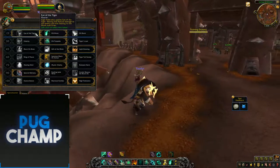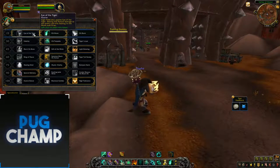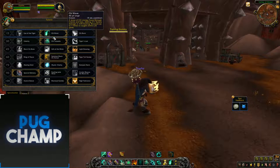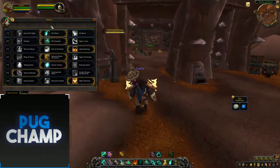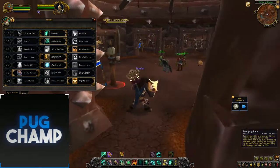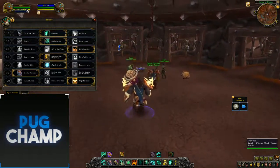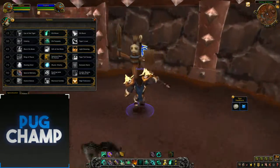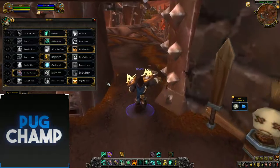First you have Eye of the Tiger, which works the same as it does in Legion — not much change there. Chi Burst also hasn't changed; the first talent tree is just not changed. What I prefer is to take Chi Wave, due to the fact that it's going to be a bit of burst healing. With Chi Burst, you've got to channel it, and it just allows you to get more stagger than you should. The main thing for Monk is getting rid of that stagger as much as possible.